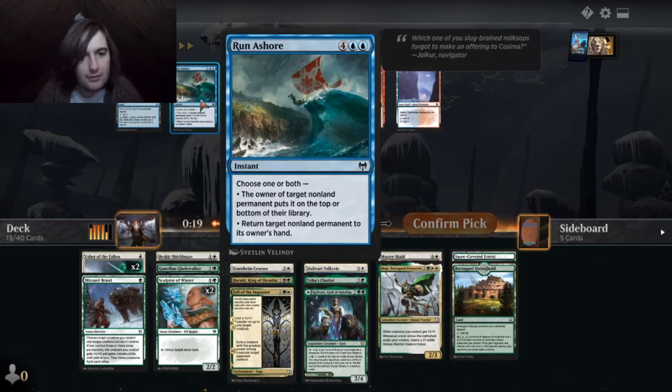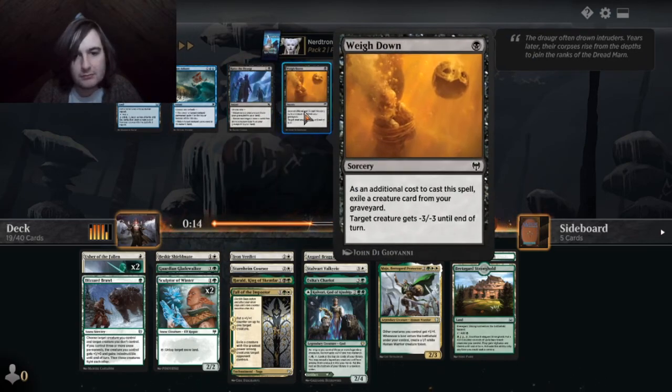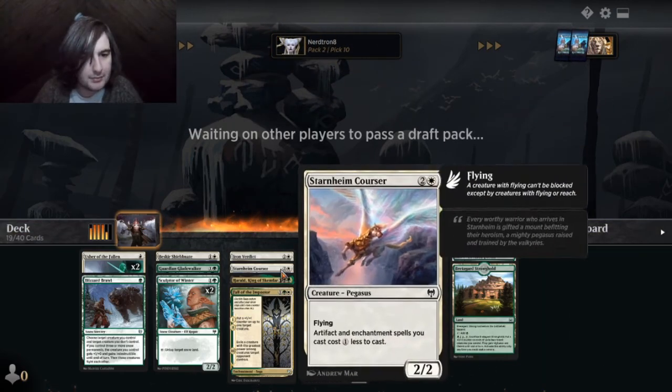Porticarfowl — mill. Run ashore. Way down? Yeah, way down seems playable if we end up having to play black.